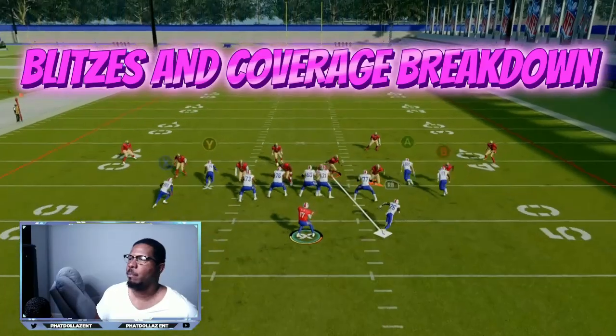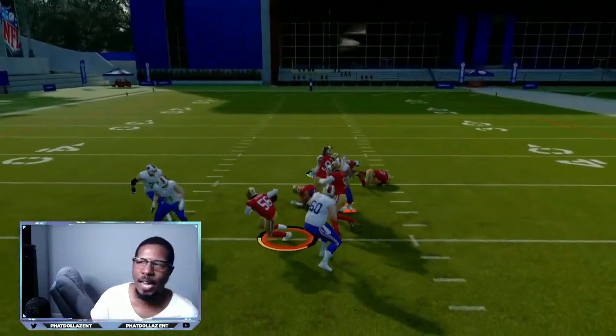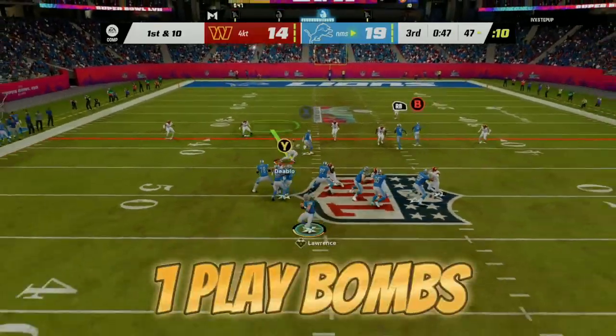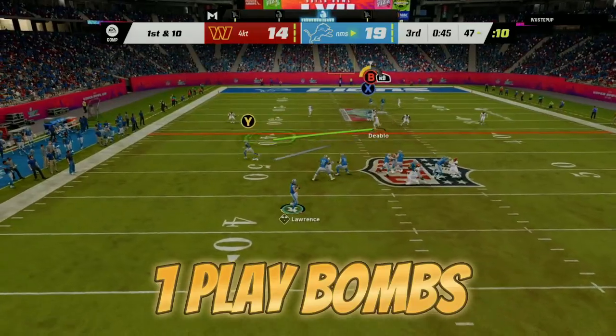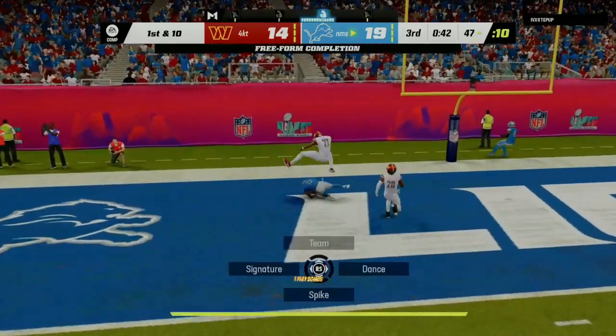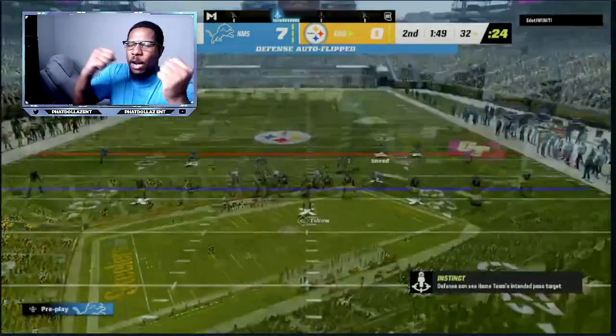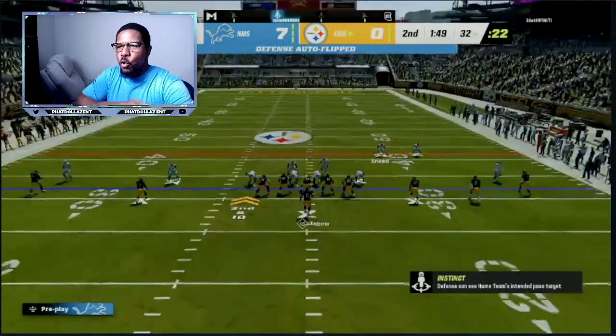My whole LB — boom, come out here, look for work — and we should have either the cornerback or we should have a disengage. Today we're about to be breaking down the Nickel Over, Overstorm Brave.